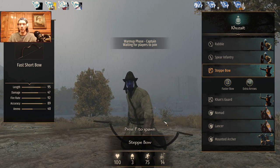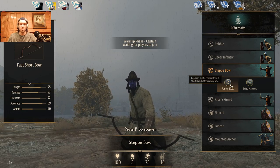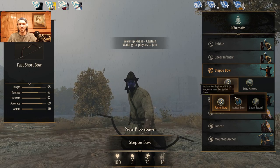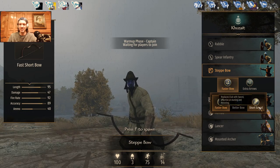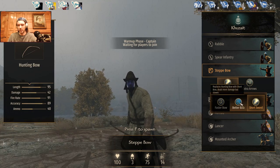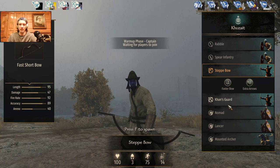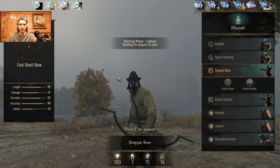So first we have the Faster Bow — it does 47 damage, 92 fire rate, not too bad. We can go with the Better Bow, which does two more damage and loses about three fire rate. These are basically interchangeable: a little bit more accurate, a little bit more damage — it's kind of irrelevant. Pick your choice. You also have a sword option, but it's awful because then you only get a hunting bow. So never use the short sword. I'll go with the short bow — it really doesn't make a difference.